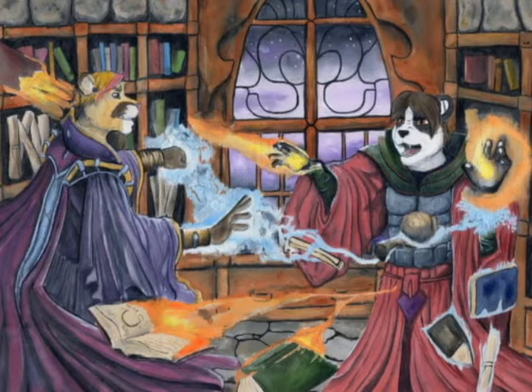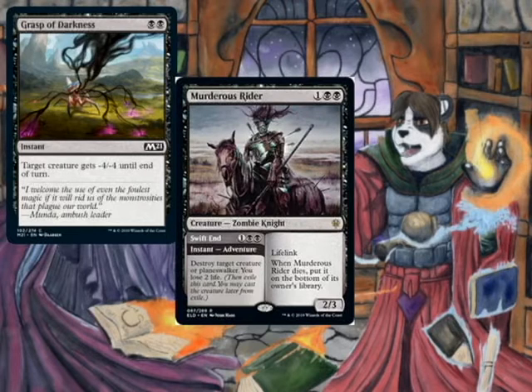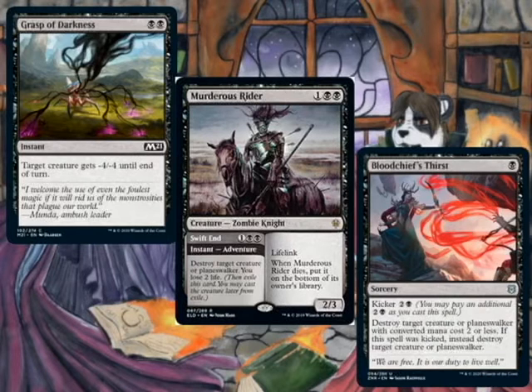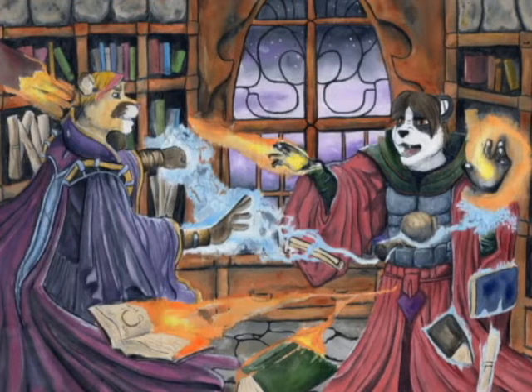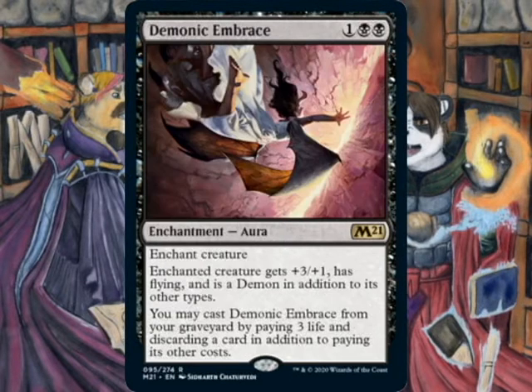Our removal suite remains basically intact. We have our four Grasp of Darkness, our four Murderous Rider's Swift End, and coming to the main board we have our four Blood Chief's Thirst. Then we have our stellar four-five three-drop, Hunted Nightmare, and our catch-all enchantment, Demonic Embrace.